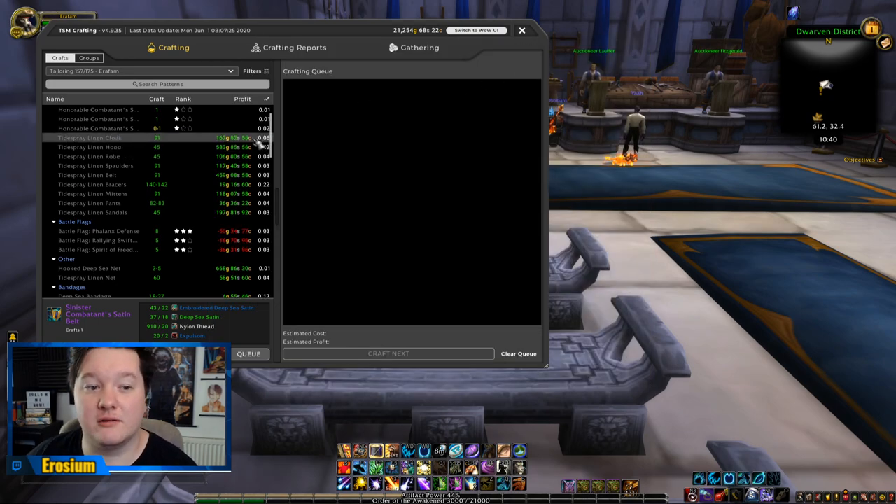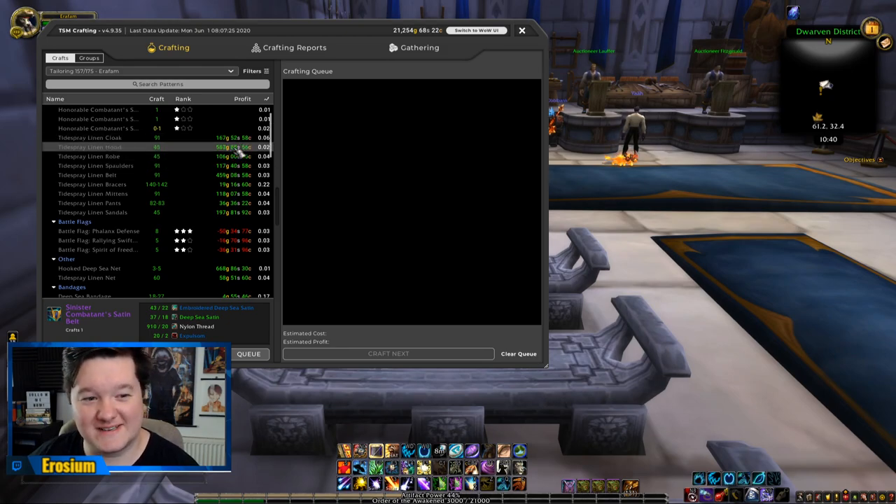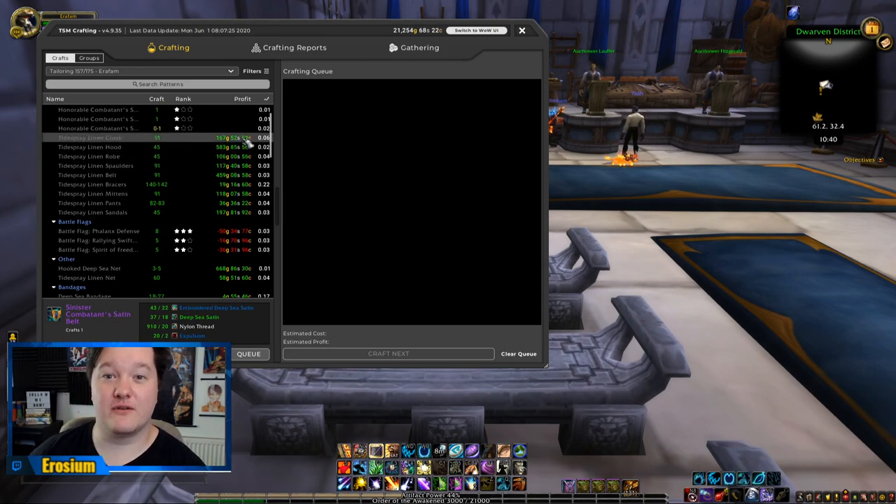For example, click Settings and where it says 'filter group items list based on the following price source,' I put DB Region Sale Average. That means for the realm I'm on — Silver Moon — it will collate all information of how much things are sold for, keeping it relevant to me. For example, something might be worth 1,000 gold across all realms but only 167 gold on Silver Moon, so you have to bear that in mind.